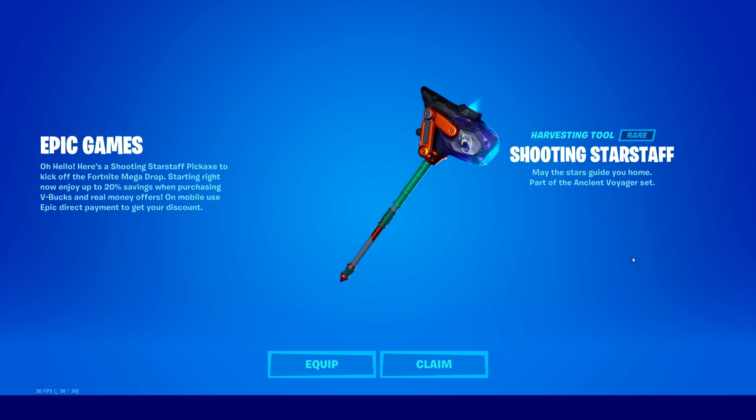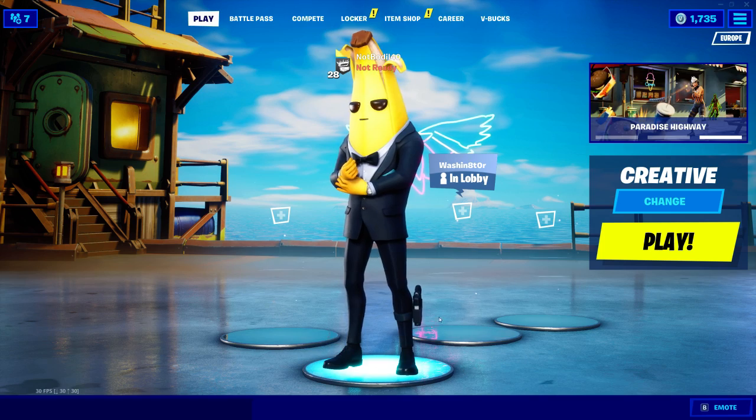Hey, what's going on guys, welcome back to another Fortnite video. I'm here to tell you that you can get this free Shooting Star Staff pickaxe if you log into the game right now, because there is a running promotion. As you can see, it says Epic Games: here is the Shooting Star Staff pickaxe to kick off the Fortnite Mega Drop. Use Epic direct payment to get up to 20% savings when purchasing VBucks or real money offers on mobile, and you can claim it right now.